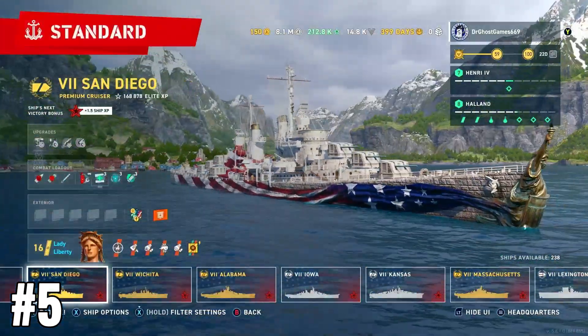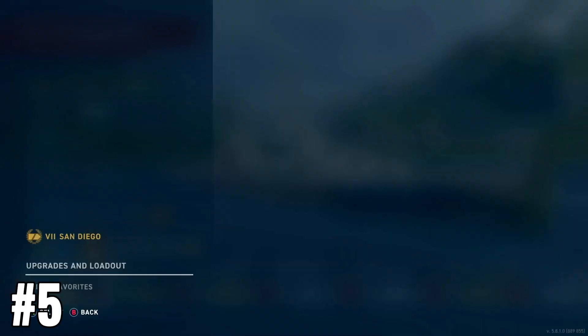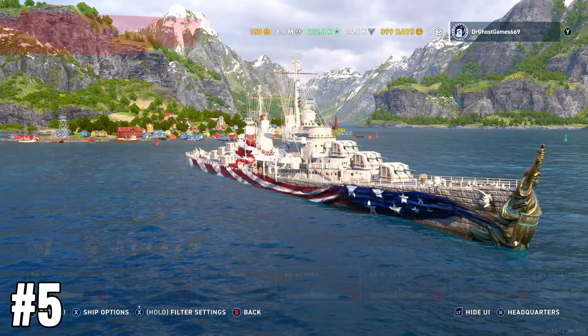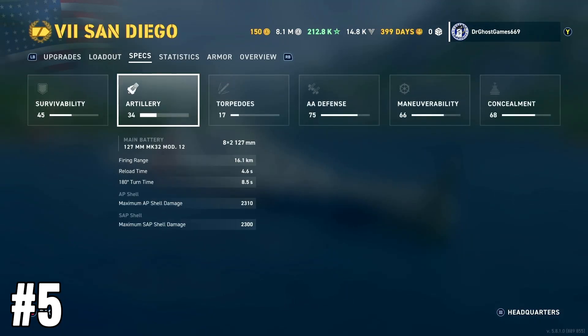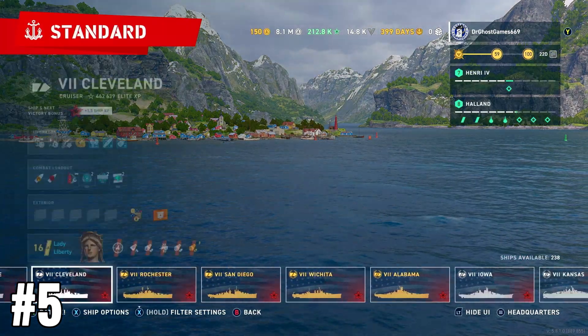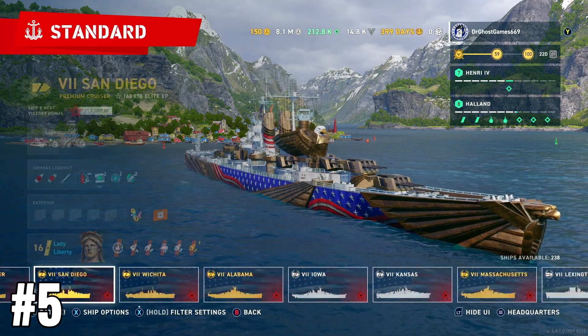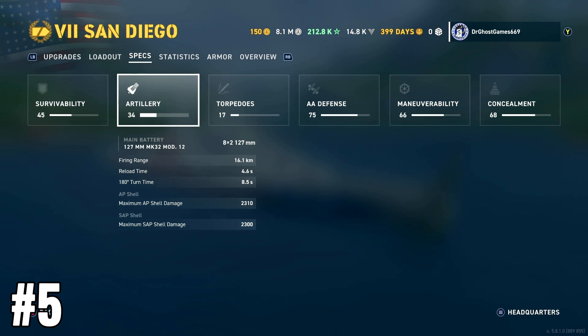This easily takes my number five spot. I can stand playing it to an extent, but it could be so much better. The reason I can't stand it is the guns. On paper they look like they're going to be good, and the San Diego actually got a buff recently. I played about five to ten games since the buff and I haven't noticed much — it still feels so mediocre. I've got a 5.1 second reload on my build, and even with refill station it only goes down to 4.6 seconds. My Cleveland — a much better cruiser — has six-inch, 152-millimeter guns with nearly the same reload. The San Diego has 127-millimeter five-inch guns and they have nearly the same reload as the Cleveland, which makes no sense.